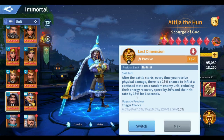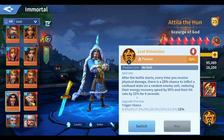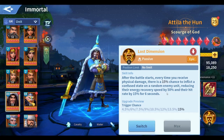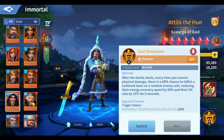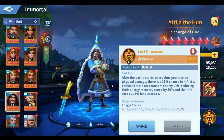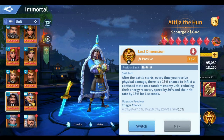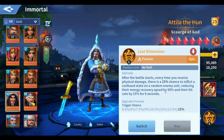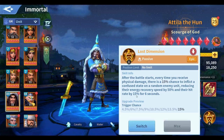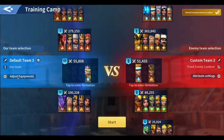The hit rate being reduced by 15% refers to the accuracy rate being reduced. I'll show you this in a second. The confused state is what got me confused about this skill — it's not the usual confused that Loki or the shadow immortal applies. The confused state here just means the debuffs applied to the enemy, which are the energy recovery decrease and the accuracy decrease.